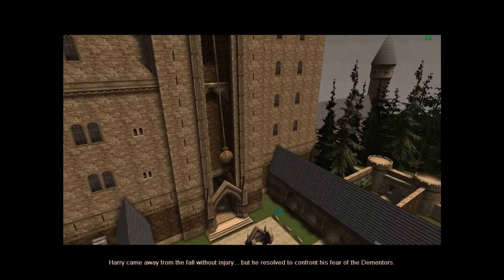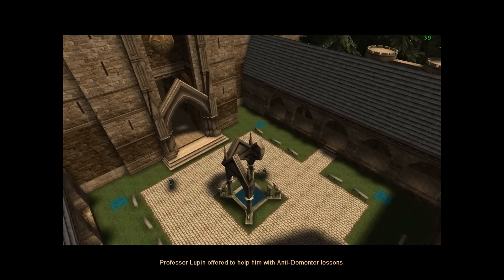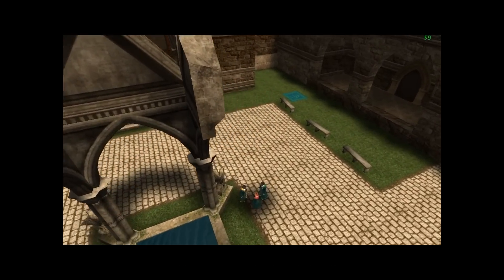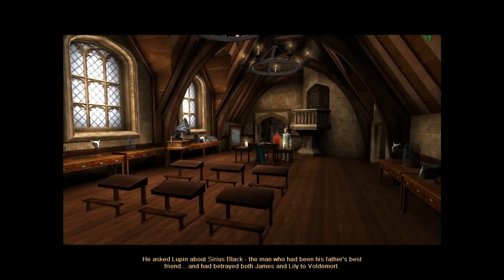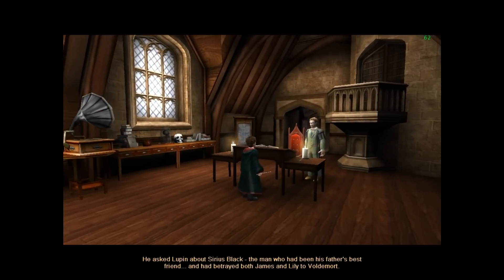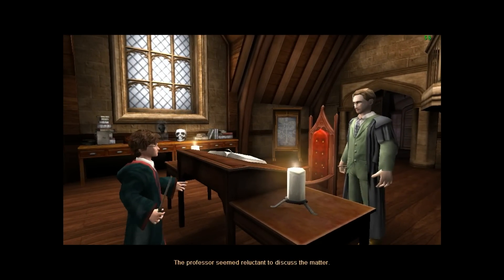Now we'll go on to the anti-dementor lesson. He resolved to confront his fear with the Dementors. Professor Lupin offered to help him with anti-dementor lessons. He asked Lupin about Sirius Black, the man who had been his father's best friend and had betrayed both James and Lily to Voldemort. The professor seemed reluctant to discuss the matter.